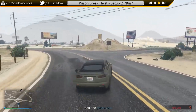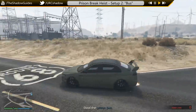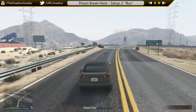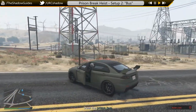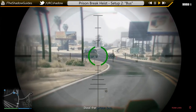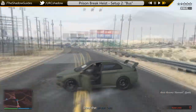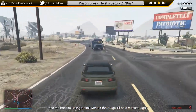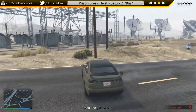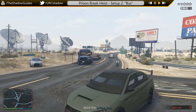Looking at interception Point A first: you'll need to take out the bus driver, and you can do that with a range of weapons. A sniper rifle is one option, and the marksman rifle is probably the best. As soon as you've killed the driver, you have a 3-star wanted rating, and any crew members getting involved will also have a 3-star wanted rating. Someone from your crew needs to get on the bus, and everyone else can either jump on board or follow in their cars.